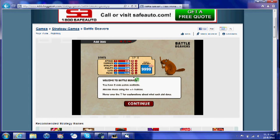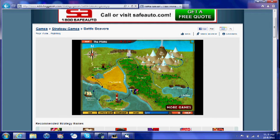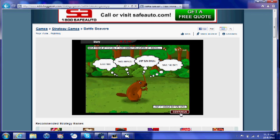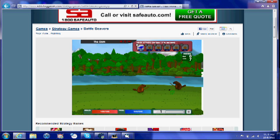Now you can just make all your skills go up as high as you want them, and then press continue. Then you're going to start a new game and just go around and kill the beavers.